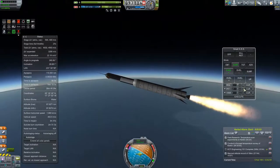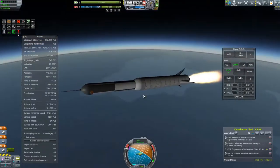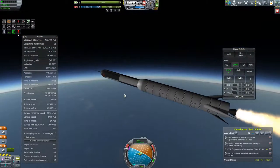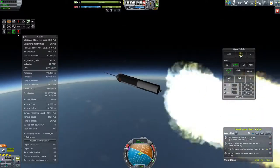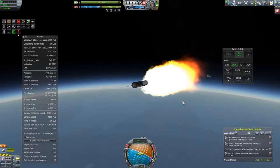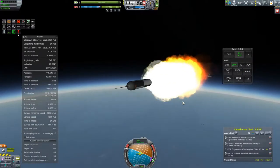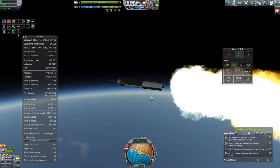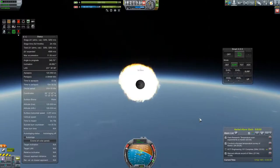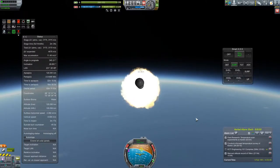Now, as we said last time, we wanted to go high up early on to avoid any problems with remote tech. And this will become evident in this launch — how the margins are stacked against us. However, in this launch, it turns out not to be a problem and you'll see why in a second.